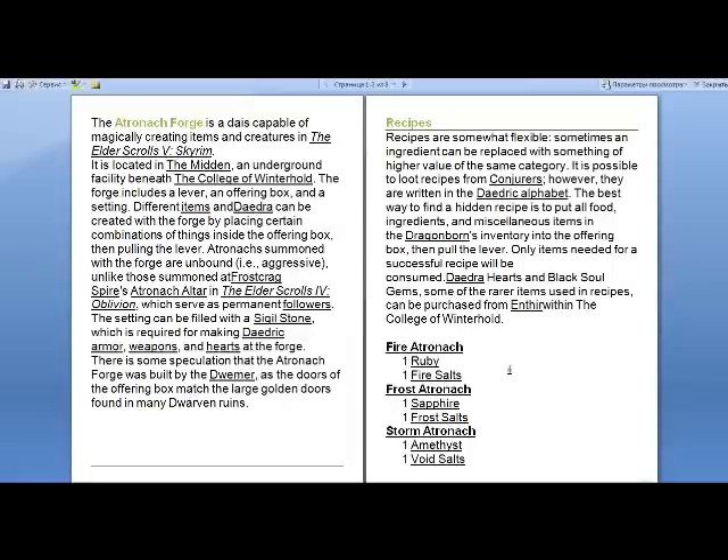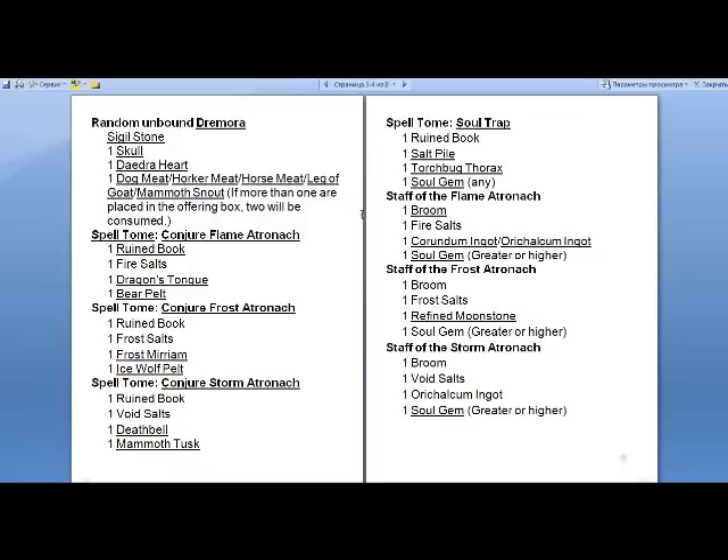There's a fire atronach and a frost atronach and storm atronach — right here is how to make one. That's one of the many recipes you can make. Stop the video if you really want to see what the ingredients are. Next is a random unbound dremora, a spell tome for conjure flame atronach, frost atronach, storm atronach, and soul trap.